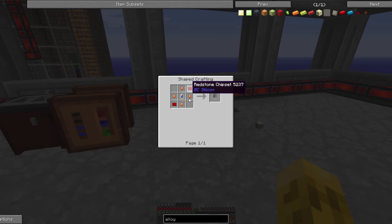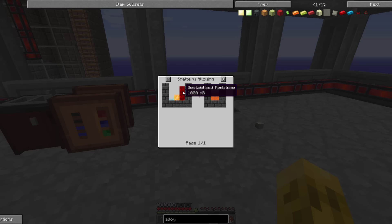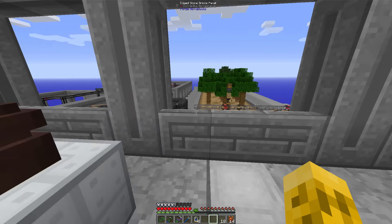I've got the redstone chipsets, I believe. So now it's just the signalum. We can get signalum — we can melt redstone, copper, and silver. But this redstone will only melt in a furnace if it has pyrotheum in it to melt it, so otherwise we can use the magma crucible. Let's go ahead and make that next.